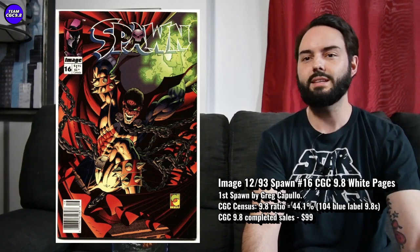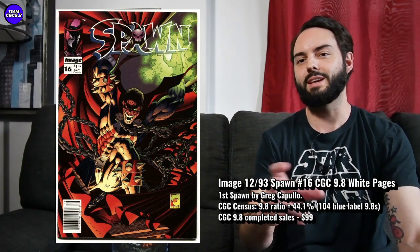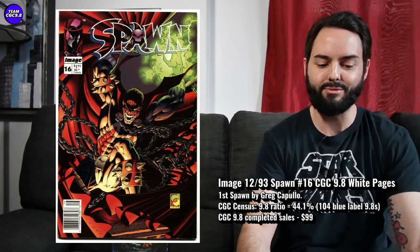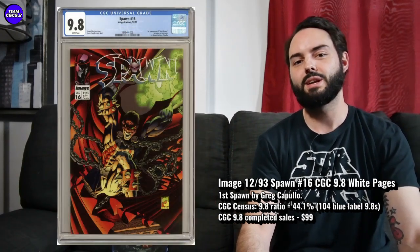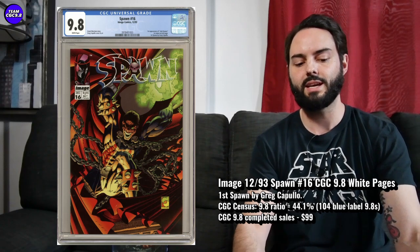On the census, they do separate the Newsstands and the Directs, though I believe they only started doing that pretty recently, like in the last few years. There are only about three or four Newsstands in a 9.8 blue label on the census. But on the normal portion of the census, there are 104 9.8s in the blue label — some of those are going to be Newsstands, because they didn't separate them right from the beginning. So there are more Newsstand 9.8s out there than three or four. It's a tough one: 44.1% is the 9.8 ratio for the normal part of the census, with Directs and Newsstands all clumped together.